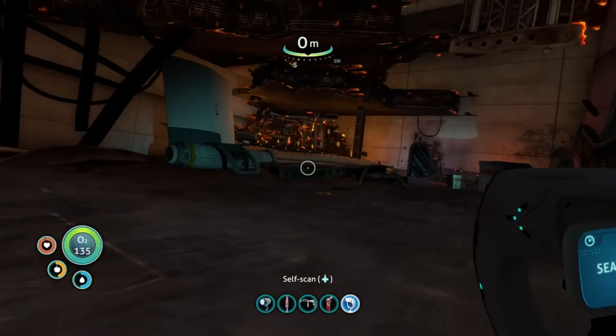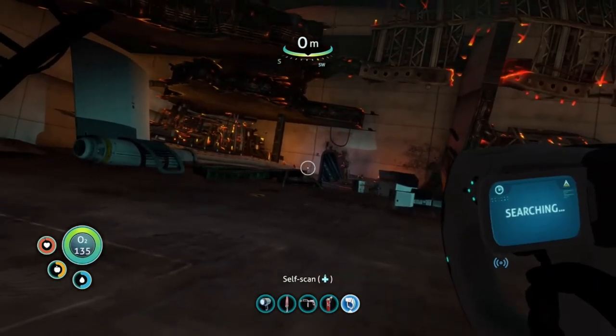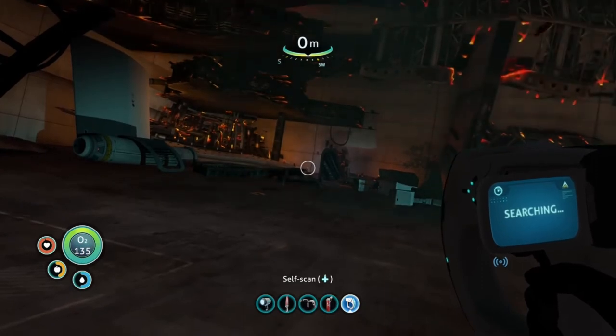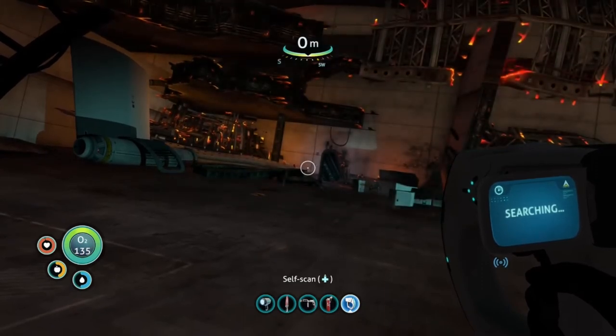So that is us exploring the Aurora. I hope you've enjoyed the video — we got a lot of stuff done. The next one we're definitely gonna go to the wreckage, find out what's in that door, and then have a little explore in that area.